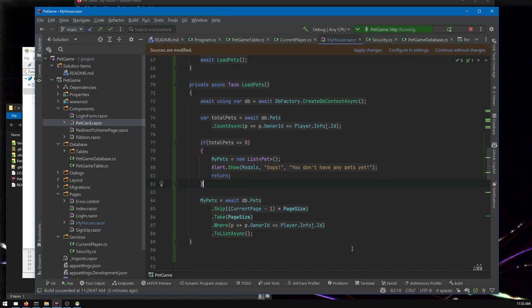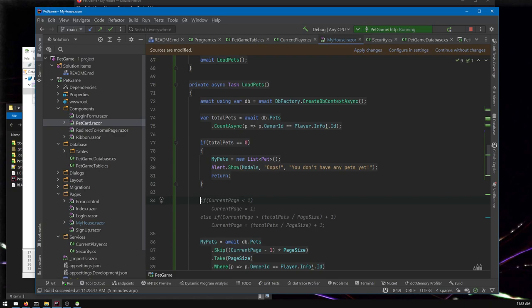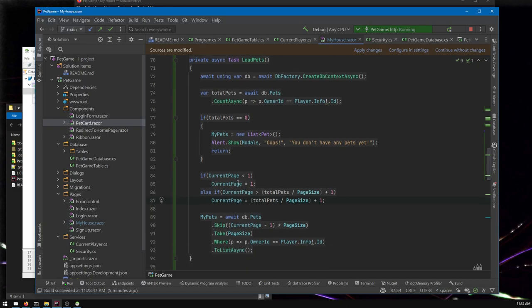Now let's do the work we actually want to do. GitHub Copilot suggests: if currentPage is less than 1, set it to 1; if you've gone past the end, set it to the end. There's a problem though — page size and total pets are both integers, and C# assumes integer math on two integers. So 15 divided by 10 gives 1 instead of 1.5 — and 1 total page is incorrect, we need 2.